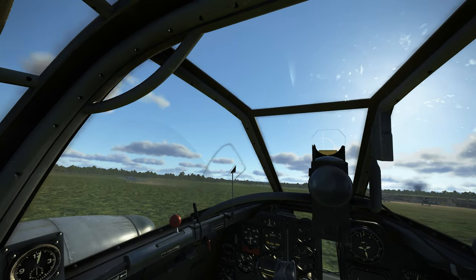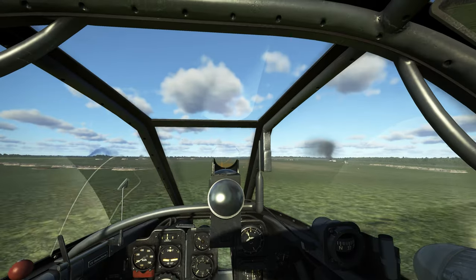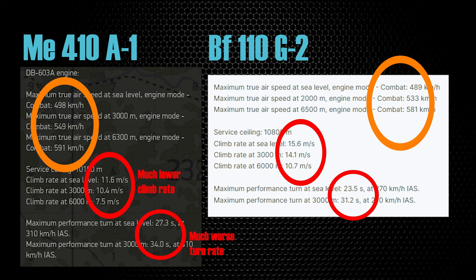I found the 410 to be the easiest aircraft to taxi in the Luftwaffe inventory to date. Takeoff and landing posed no issues. Compared to its BF-110 contemporary, the G-2, the 410 is a little faster, and the fact that all bombs are carried internally means less bomb drag than the externally mounted bombs on the 110 G-2.